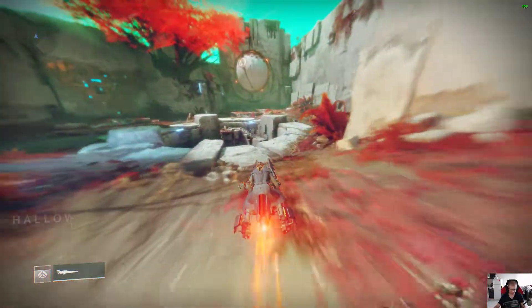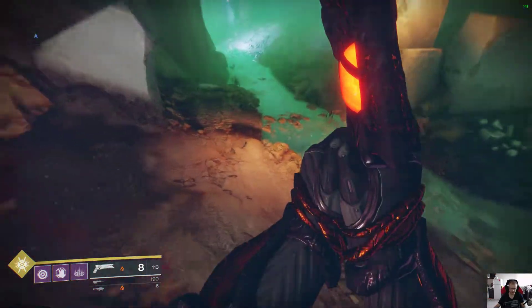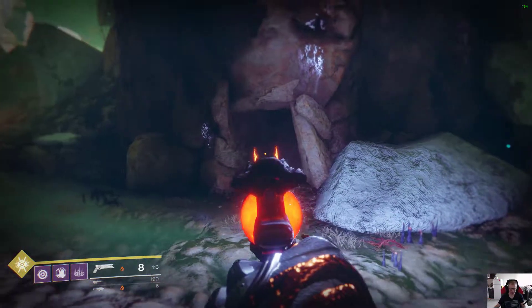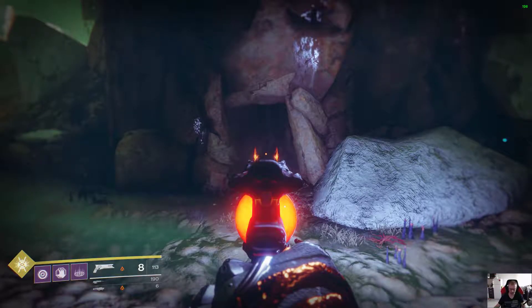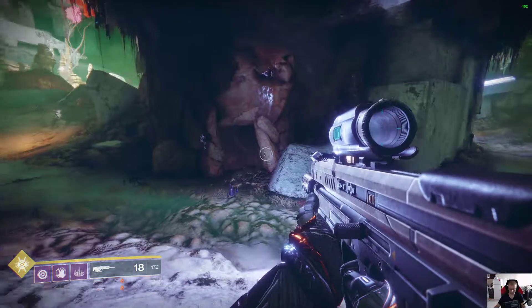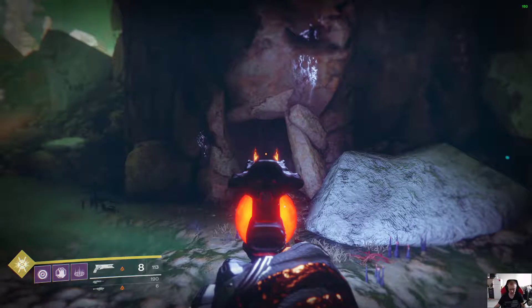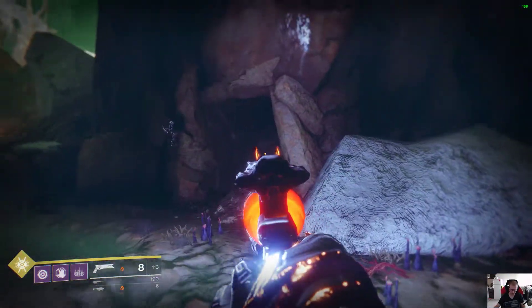Remember, the Catalyst requires kills with the hand cannon, but way more kills with the explosion. You come down here and find this small cave. You're going to see a message that says enemies are moving against each other. Once you see that, Vex are going to come from one area and the Fallen are going to start spawning from here. Once they start spawning, you just shoot one or two shots, kill the first enemy, and it's going to start a chain reaction killing the other guys — as you saw in the video.